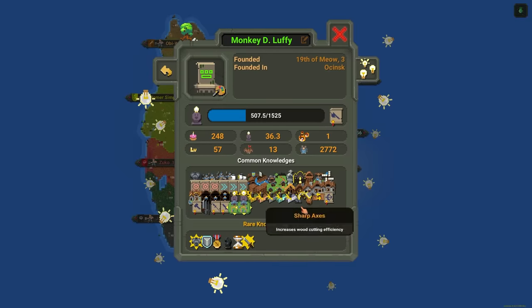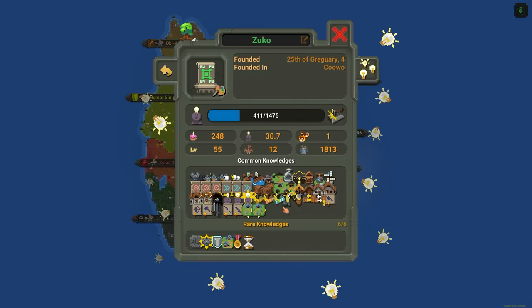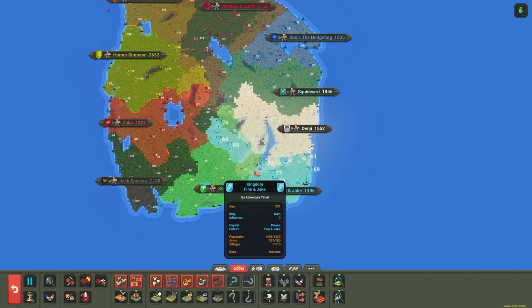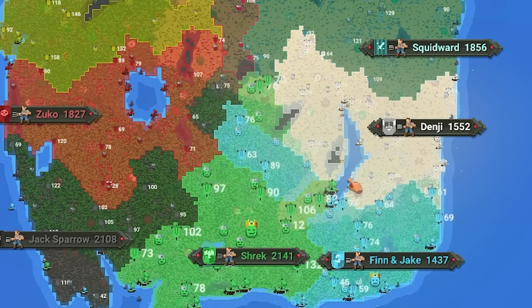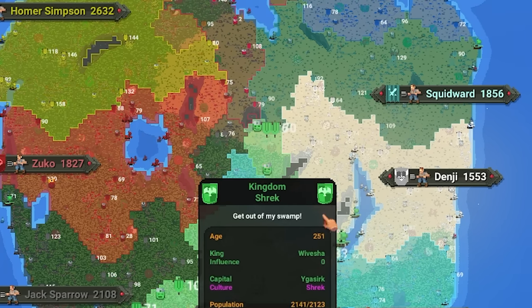Monkey D. Luffy is number one in technology — they're up to steel, developed bows, and have army training three. Zuko is number two with silver, all different kinds of weapons, and army training two. I think definitely by year 500 they'll all be maxed out. It's funny how Finn and Jake just skipped over a colony to go build their own, literally walking through Shrek's land. And Shrek kind of did the same thing, going through Finn and Jake's colonies to claim more land.